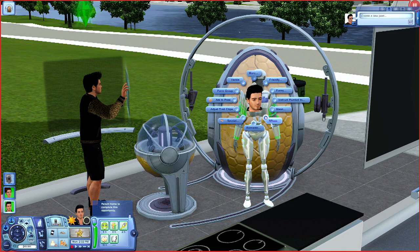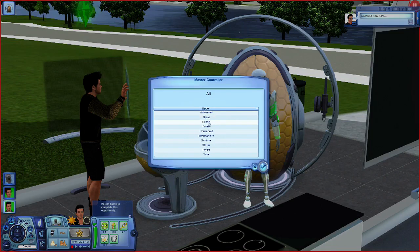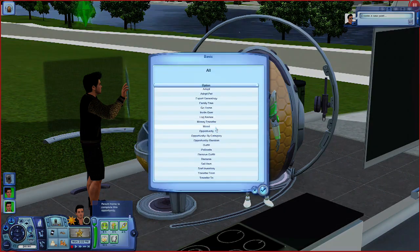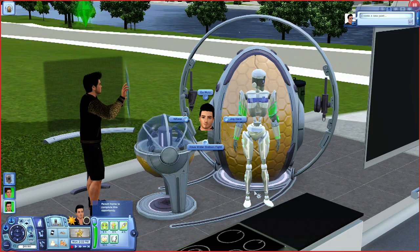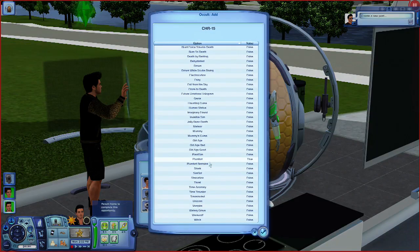What you need to do is download NRAAS - a link in the description will have where you can download it. You throw it in your mods folder just like any other download, then you click it, go to Master Controller, go to Intermediate, and right here go to Occult Add.